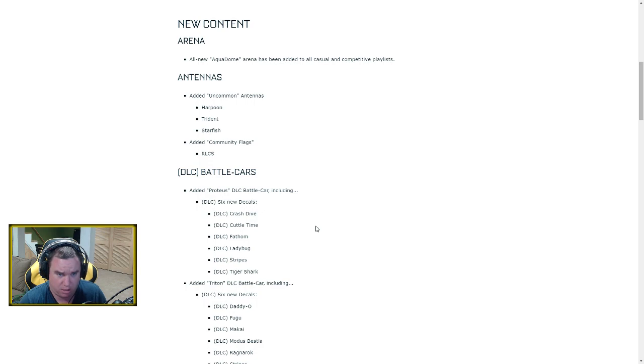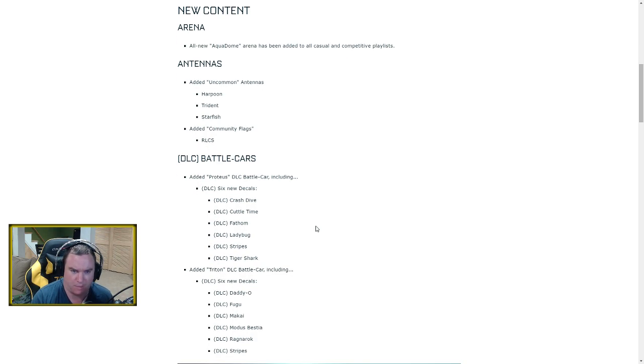We also get some new antennas that'll be uncommon: Harpoon, Trident, and Starfish — all water-type items. What used to happen with DLC packs is they'd do a four-dollar pack with cars and all the items. Now instead, they're giving the items out for free as uncommon drops and keeping the cars in two separate packs for $1.99 each.